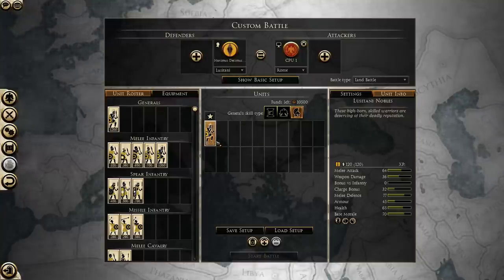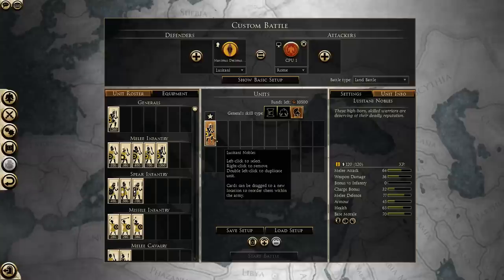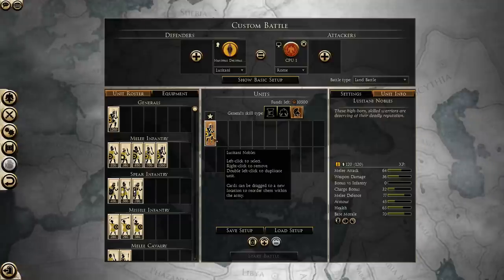When firing at the unit from the back or from the right where the weapon is, the shields aren't going to do anything. So if you need to take down units with a high shield value, it's best to do it from those angles.